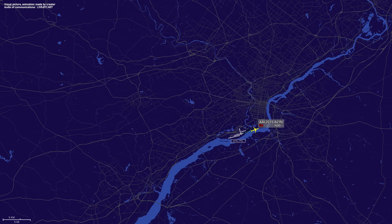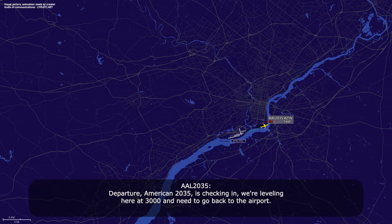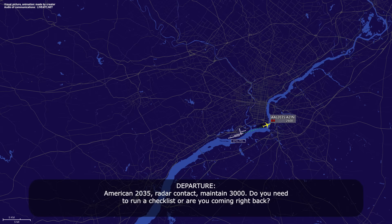We'll go to 24.35. American 2035, contact them 124.35. And departure, American 2035 is checking in. We're leveling here at 3,000 and need to go back to the airport. American 2035, radar contact, maintain 3,000.